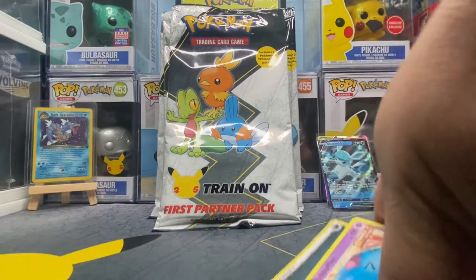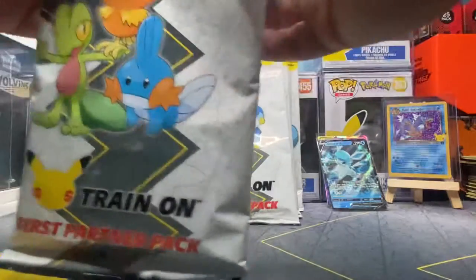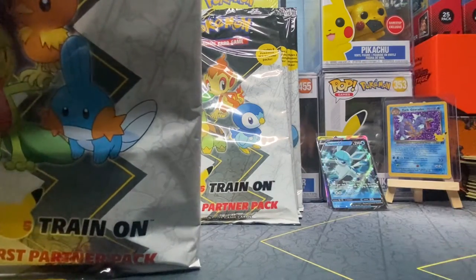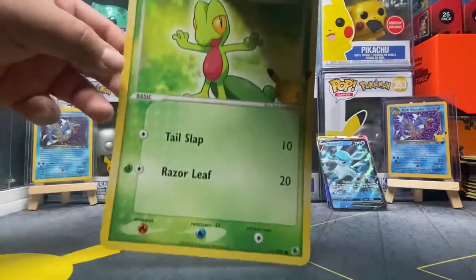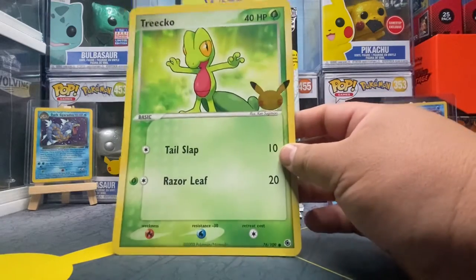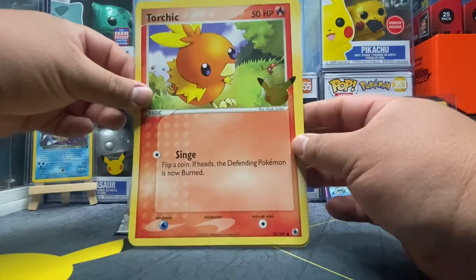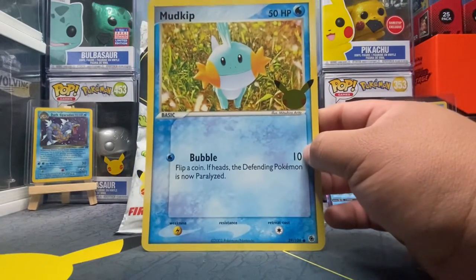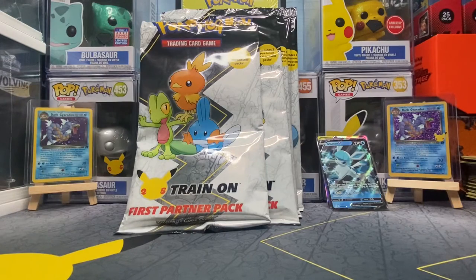On to our next — the Hoenn region Pokemon First Partner Pack! Let's go ahead and cut this open. We have Treecko — beautiful, nice Treecko card, I like that. Torchic — nice. Dang, this brings back memories from 2003. And of course Mudkip — the nice cute Mudkip, heck yeah! Dang, these bring back childhood memories, heck yeah!